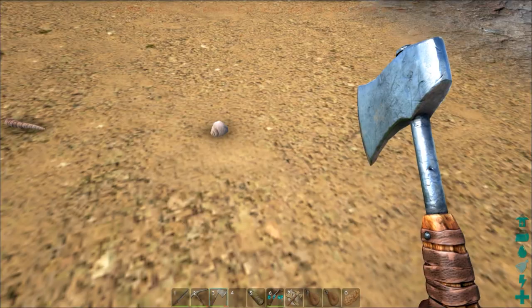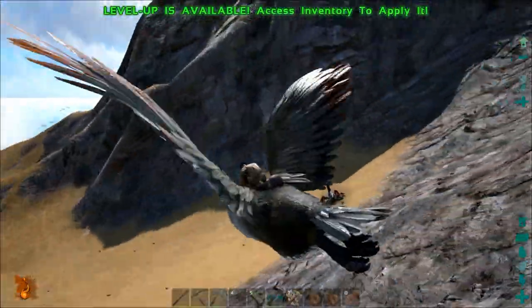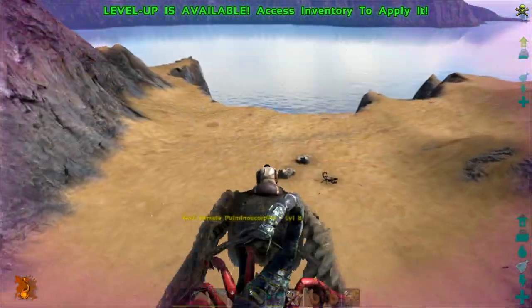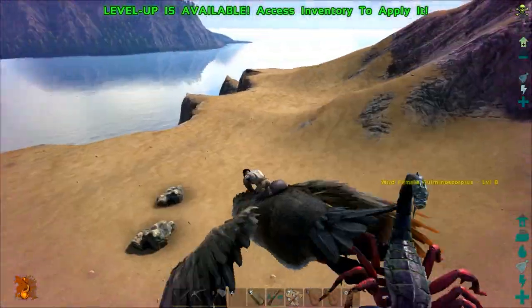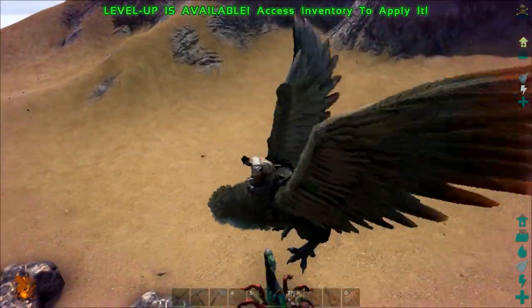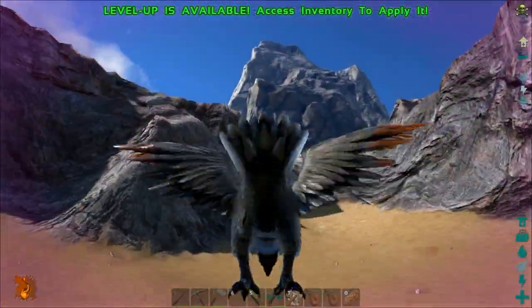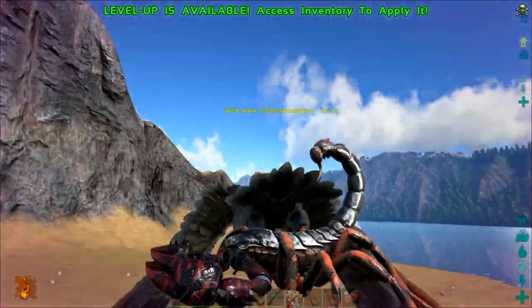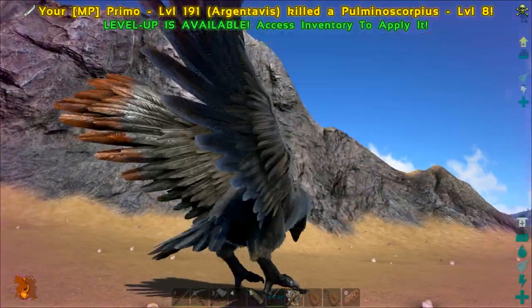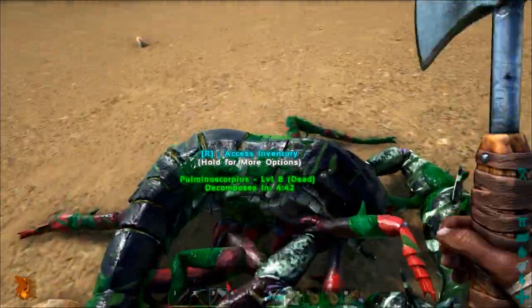Heyo, Monkey Puzzle here. I want to show you how I've been spending the last few days on the YMCA ARC Valhalla modded server. I'm still hanging out at Dead Island, which we have named New Australia, and I've been trying to rid it of scorpions and metal nodes, and I haven't succeeded in either. Every time I come back there are more scorpions and more metal nodes, so I just have to keep killing them all.